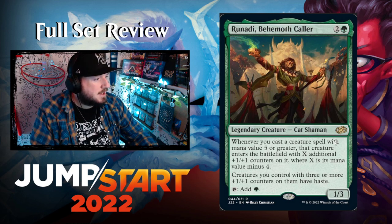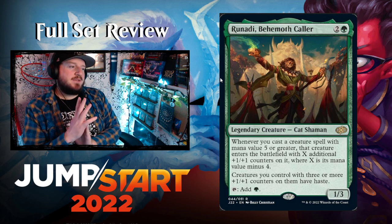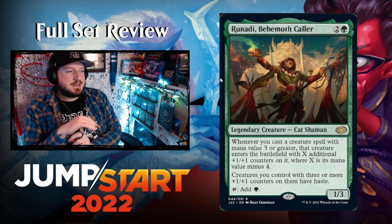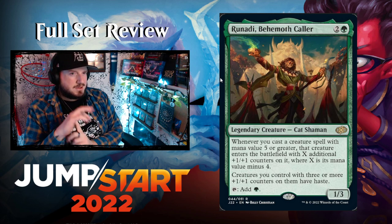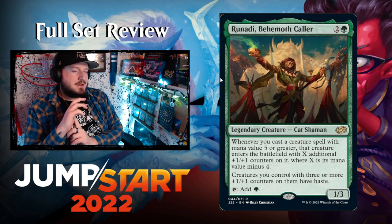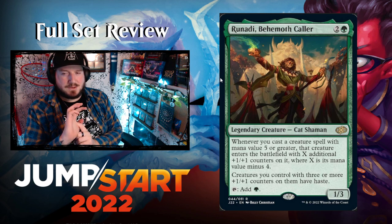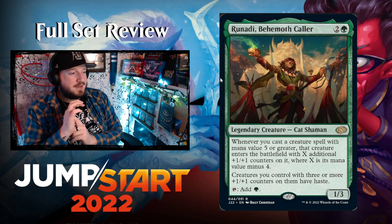Runadi, Behemoth Caller — two and a green for a legendary 1/3 Cat Shaman. Whenever you cast a creature spell with mana value 5 or greater, that creature enters the battlefield with X additional +1/+1 counters where X is that creature's mana value minus 4. So a 10-mana card enters with 6 counters. Creatures you control with 3 or more +1/+1 counters have haste.